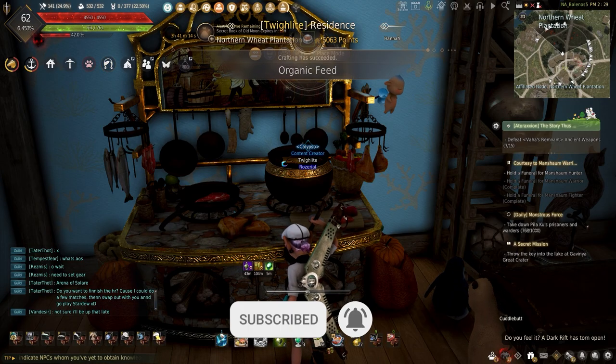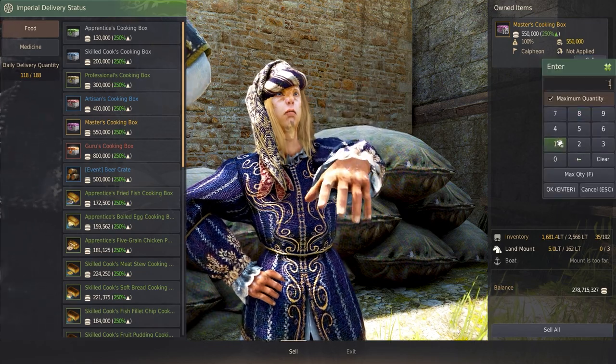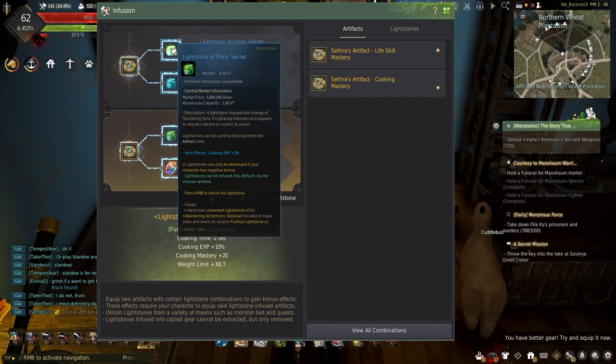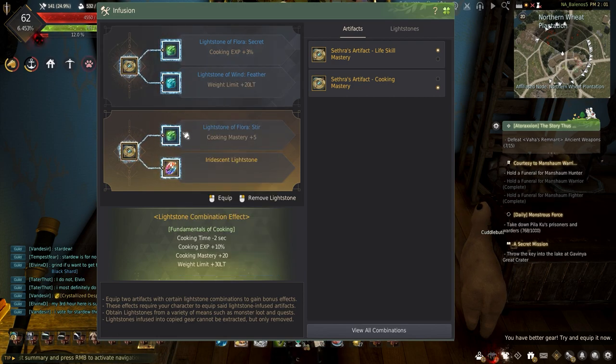While you're down there, be sure to leave a like if you're enjoying all the life skilling content here on the channel. But if RNG hasn't put you off yet, let's get into the floral lightstones needed. To complete this combination requires one secret floral lightstone, the dreaded stir floral lightstone, one feather wind lightstone, and lastly an iridescent lightstone.